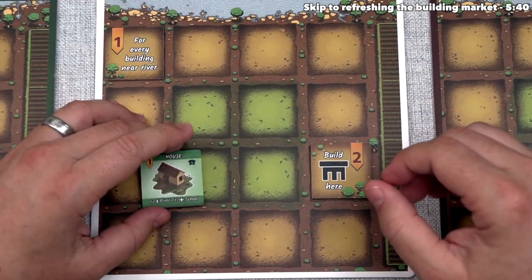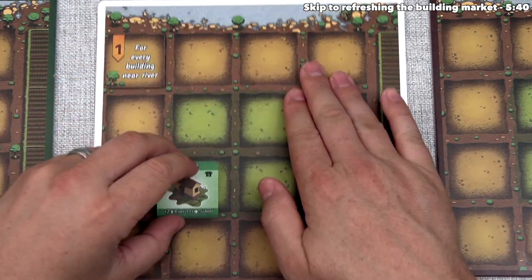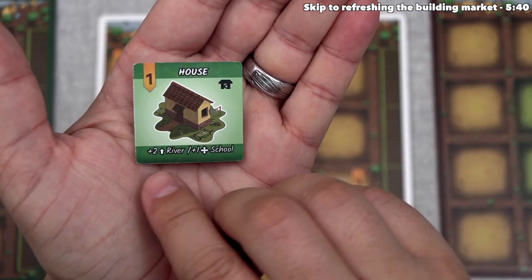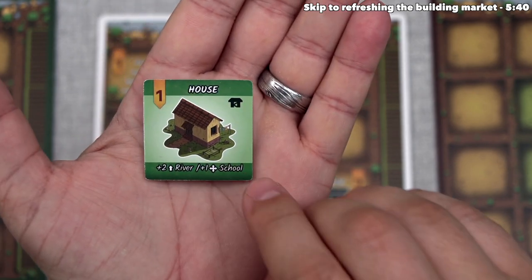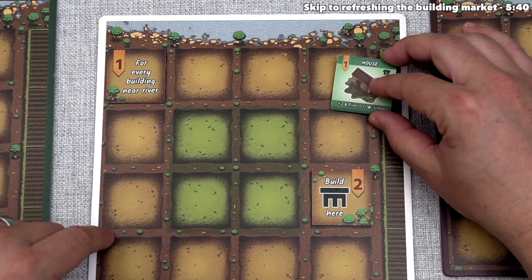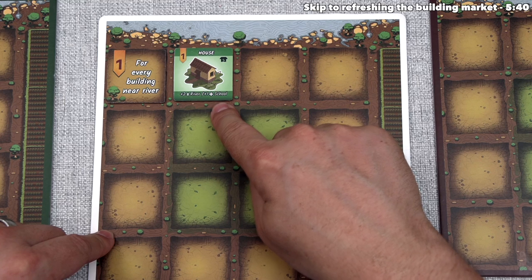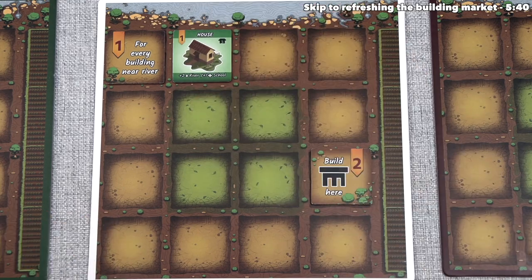When we cover this bonus up, it gives us one point for every building near the river. The word 'near' means orthogonally adjacent, and at the top of all our village boards, we have a river. Down the right side, we also have a farm. For the tile we're placing, this house says we immediately get two points if it's next to the river, and we get one point for every nearby school. We don't have any schools yet, but we do have the river, so we'll place it here. That's next to the river for two points, and the tile itself gives one point — that's three points total.